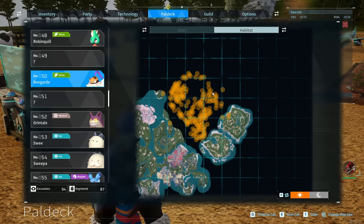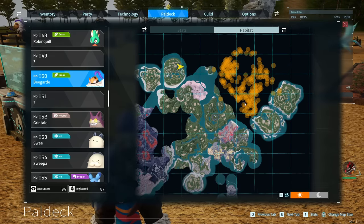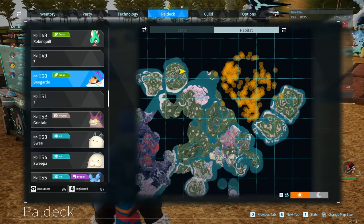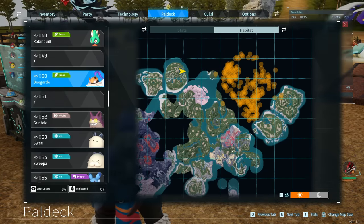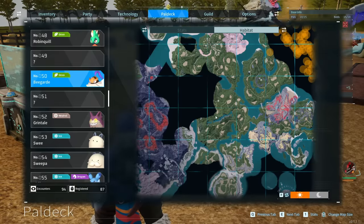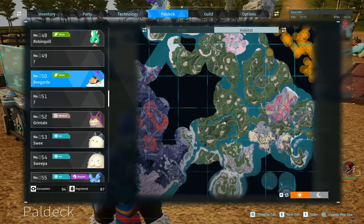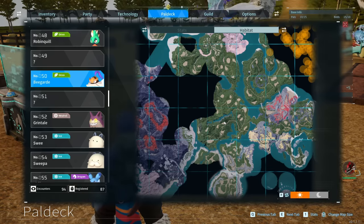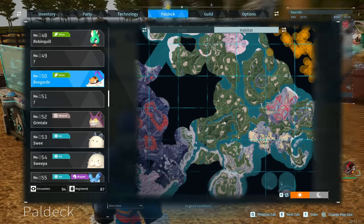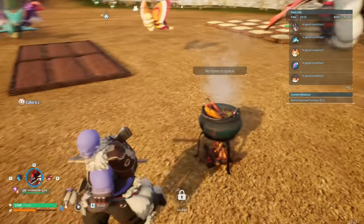The final ingredient is honey, which again comes from a pal — the Bee Guard. Put them in the ranch and they will drop honey. Looking at the habitat, they are found far to the north from the Plateau of Beginnings, though I've also found some in a section closer in — that's actually where I got my Bee Guard from. Be very careful because they come in swarms, they're pretty strong, and they'll all attack you at the same time.